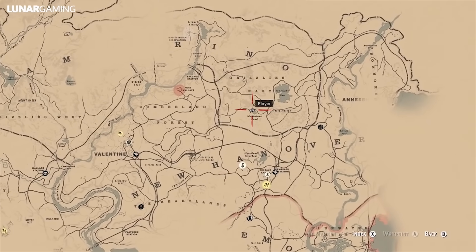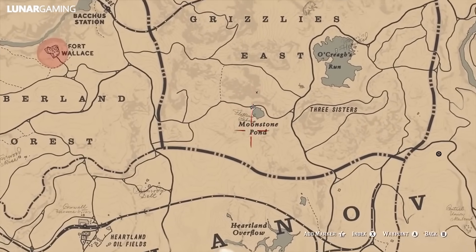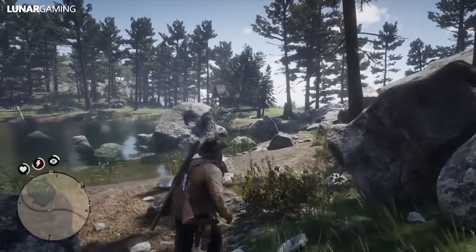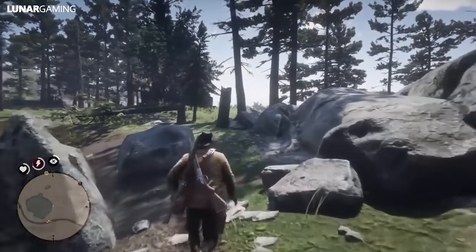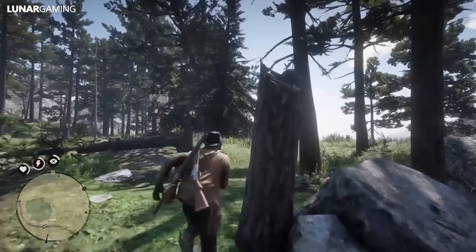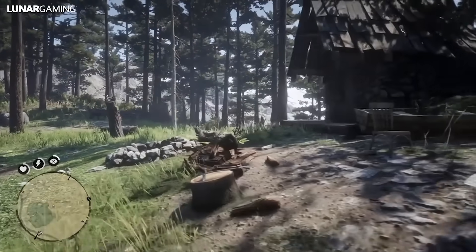South of your location we're heading to Moonshine Pond. On a tree stump, like all the hatchets, the hewing hatchet sits outside of the shack here. While you're in the area you can also go into the shack by climbing up the fallen tree trunk, and inside you will find a recipe for the homing tomahawk, although you can purchase it from fences later in the game if you want to.